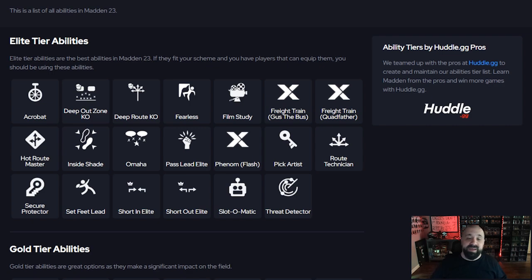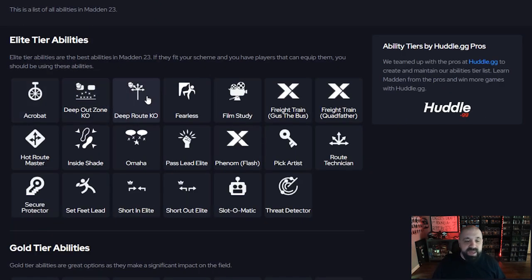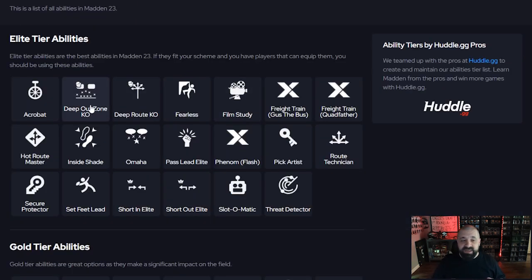A lot of the same things apply on cornerbacks. One ability I didn't mention for safeties but works there too is Pick Artist — only if you get it for zero AP. Pick Artist has been zero AP on almost every defensive back since Christmas, so it's very rare you won't get it for free. Never spend 1 AP on it. You can use it on safeties and definitely on corners. The same Deep Out Zone KO and Deep Route KO rules apply for cornerbacks: if you play man coverage all the time go Deep Route KO, and do not click on when the ball is thrown deep — 20-plus yards outside the line of scrimmage.